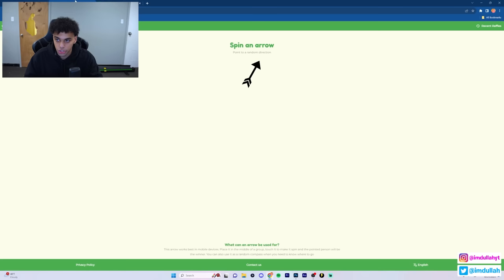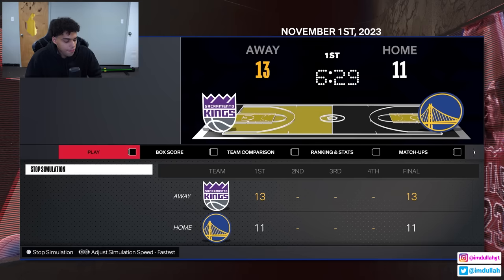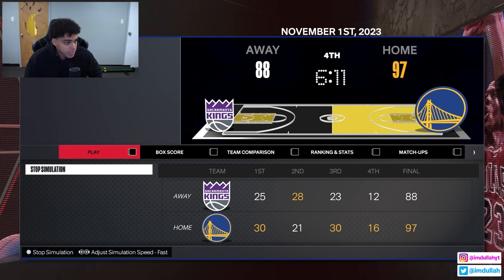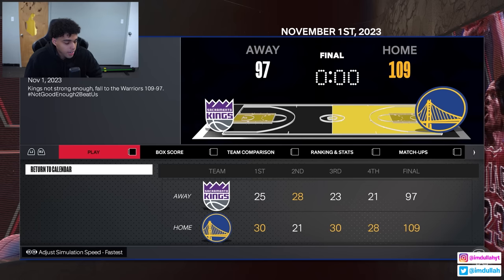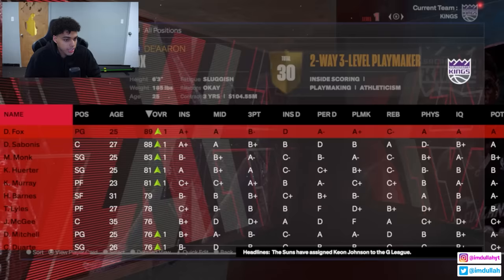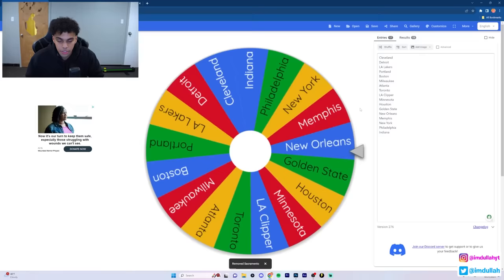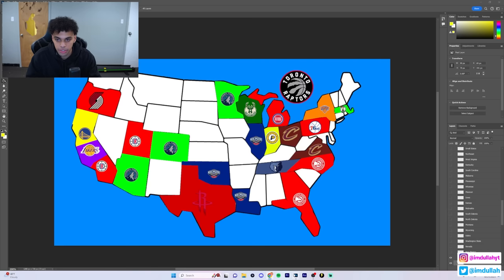Sacramento Kings are up next. Going down right is the Warriors. The Warriors should end up winning - they were very close in the playoffs last year, but Warriors are the better team. Yeah, easy win. Warriors benefit by picking up Sabonis since their center Kevon Looney is only an 80 overall. Plenty of teams still haven't been chosen yet.